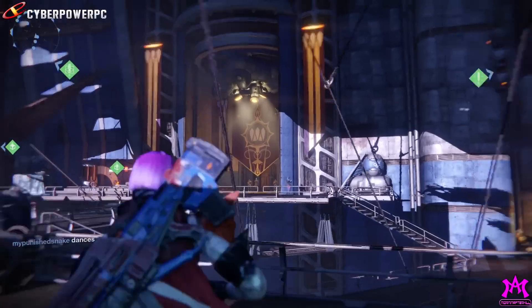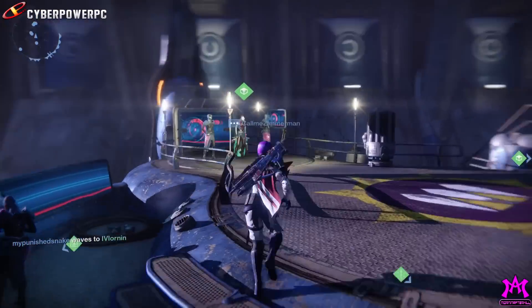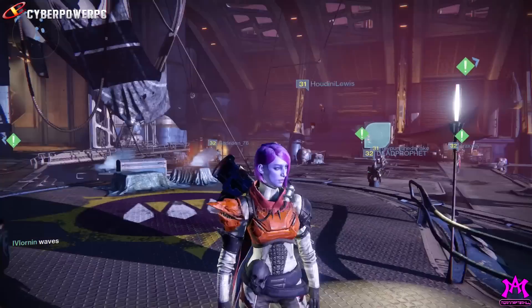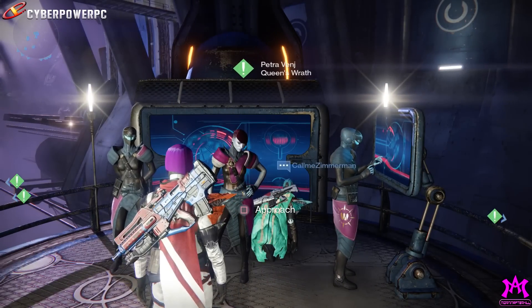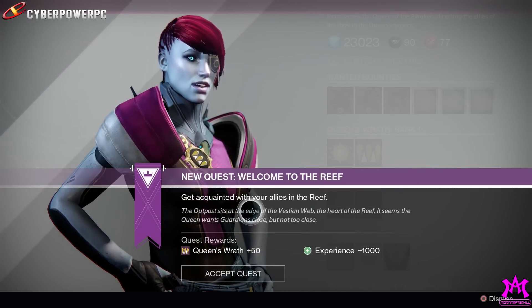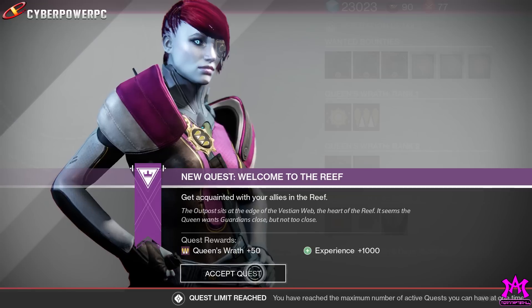Trials of Osiris is over there — that looks like Variks. Let's make the rounds. Hello, Petra — I'm an Awoken, I show the Awoken respect. Let's see what Petra Venj has for us. New quest: 'Welcome to the Reef, get acquainted with your allies.' The quest is basically to walk around.